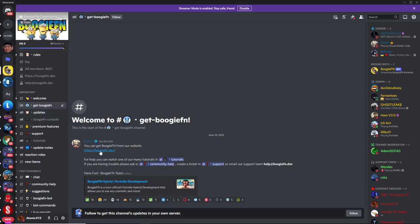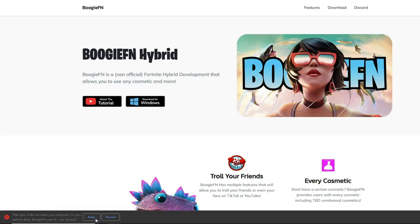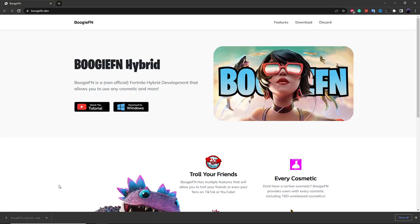Just click on the website and once you get to the website, it'll give you some links. Click on the download for Windows if you're on Windows, and if it says a warning, just click 'keep' as well. Once you get this file, just click on it and launch it — this is going to launch the hybrid server for you.